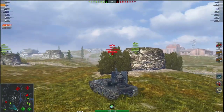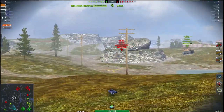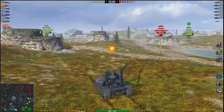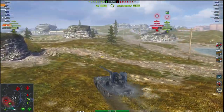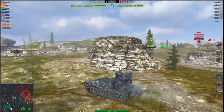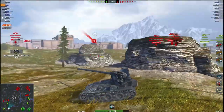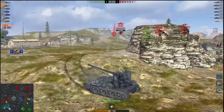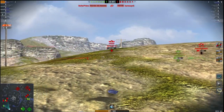DPM is pretty good — 3,300 a minute, which is solid. Reload time is just under 12 seconds at 11.5 seconds; long, but manageable. Penetration: 293mm on standard AP, 367mm on HEAT, and 83mm on HE — all pretty good. Damage output: 640 on AP, 550 on HEAT, and 960 on HE — again, really good numbers.